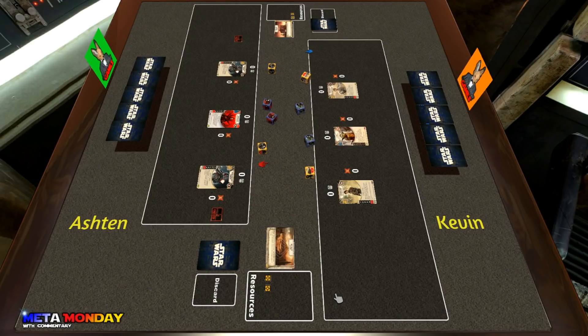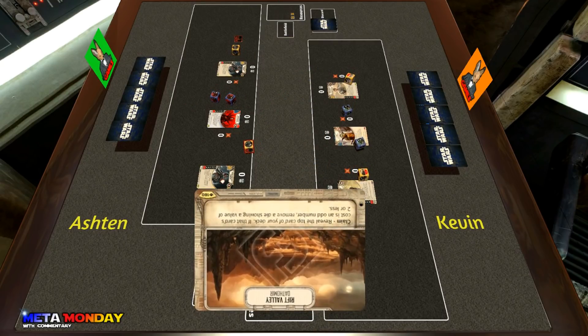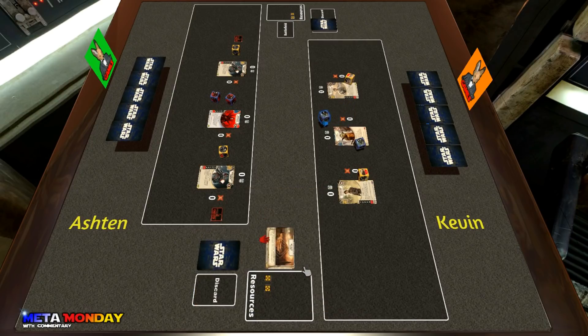Ashton here on our left is going to be playing Elite Mother Talzin and two Mandalorian Super Commandos. So we have one deck that is trying to deal some damage and the other is trying to mill their opponent to victory. Ashton won the roll-off and picks Rift Valley as the battlefield — revealing a card from the top of your deck; if it's an odd-costing card, remove a die that is value two or less. That really works well with his deck.